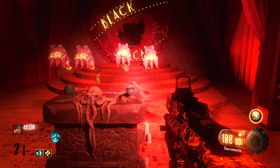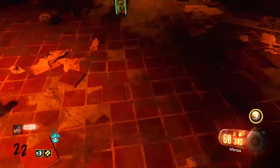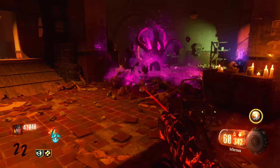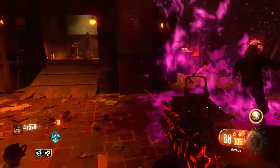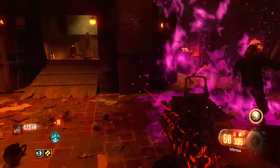A questo punto il gioco vi aggiorna le vostre tre granate: questa volta saranno più potenti, saranno di colore viola, dureranno molto di più e faranno molto più danno. Se non sbaglio fino al round 35 uccidono, ma già dopo iniziano a fare un pochino di fatica. Fanno sempre la solita funzione, ovvero attirano gli zombie e fanno danno. Attenzione: il Margwa lo distrugge se ci va contro, perciò se avete il Margwa in giro non usate queste granate perché non sono efficaci.